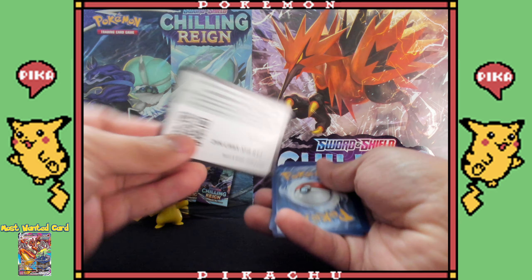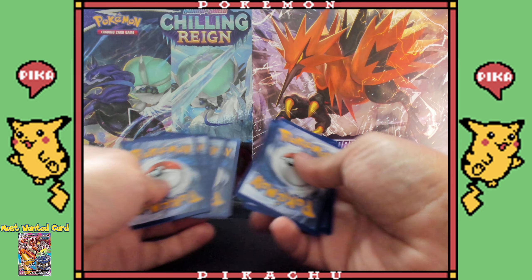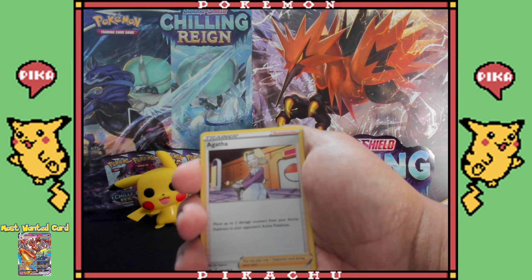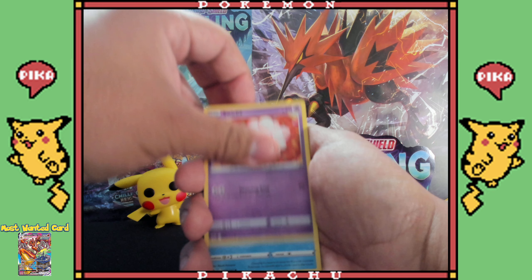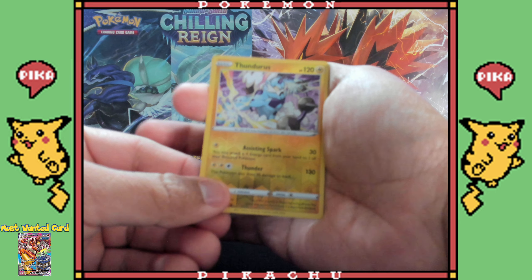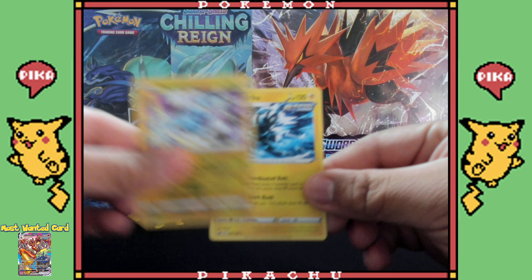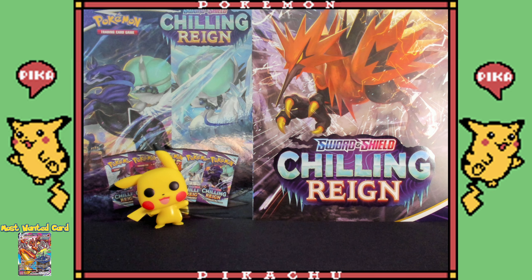All right, can't forget to do the energy — I'm gonna do it. I'll go with Fire energy. This is gonna be a nice pull right here. I'm already anticipating a Moltres — I don't know why. Ooh! Reverse holo Thundurus — that is nice, very nice. Let's see what we pulled... not a bad pull, not a bad pull.